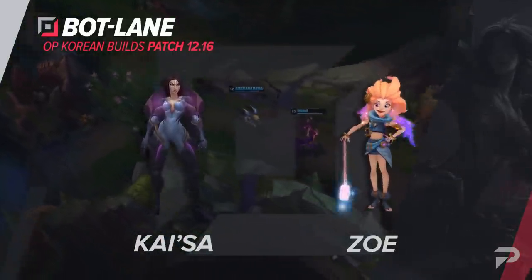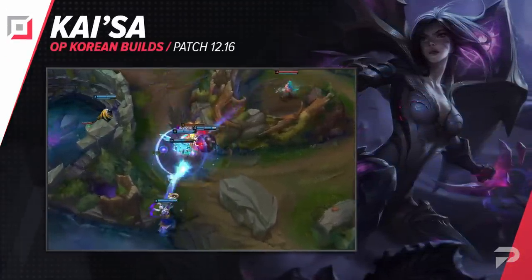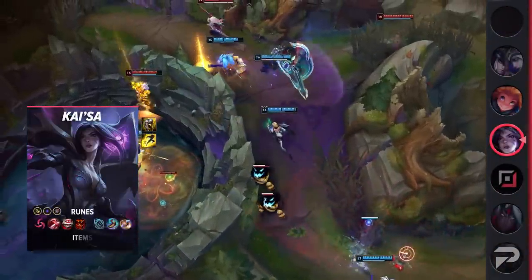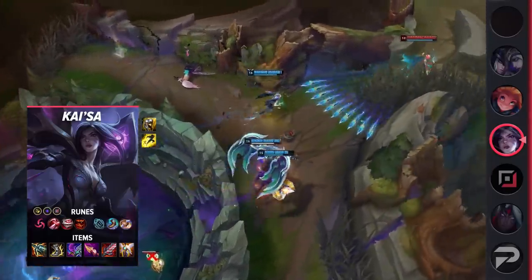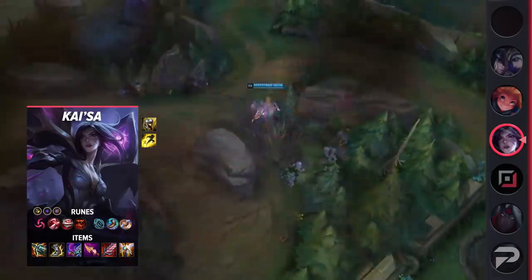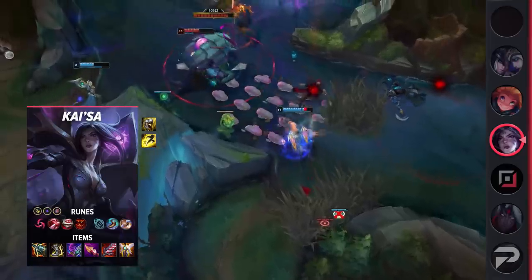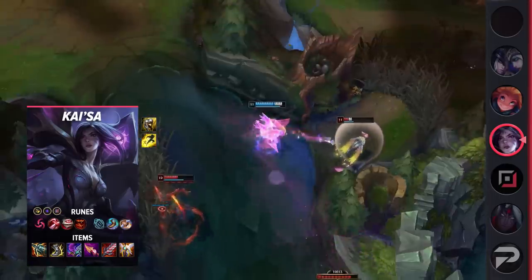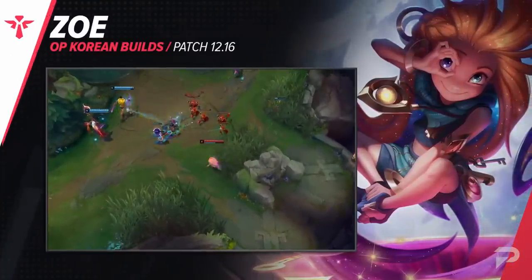For the bottom lane, our first build is for Kai'Sa. Note that many players have started to run Exhaust on her, allowing the rest of her teammates to play more freely. Exhaust alongside her E and ultimate give her plenty of space to outplay divers without the need for assistance. Her runes are Hail of Blades, Taste of Blood, Eyeball Collection, Treasure Hunter, Biscuit Delivery, Magical Footwear, Attack Speed, Adaptive Force, and a defensive rune of choice. For items, build Kraken Slayer, Berserker's Greaves, Wit's End and/or Blade of the Ruined King, Nashor's Tooth, Bloodthirster, and Guardian Angel. This build is focused heavily on attack speed, utilizing the on-hit damage from Nashor's Tooth, Kraken Slayer, and either Wit's End or Blade. With the additional attack speed she gains from her E, Kai'Sa can act as a standard marksman dishing out insane DPS — best part is that it's mixed damage, making it harder for enemies to itemize against her.